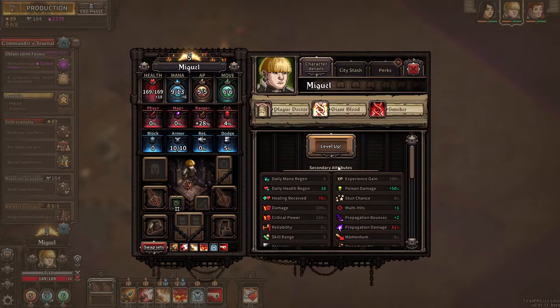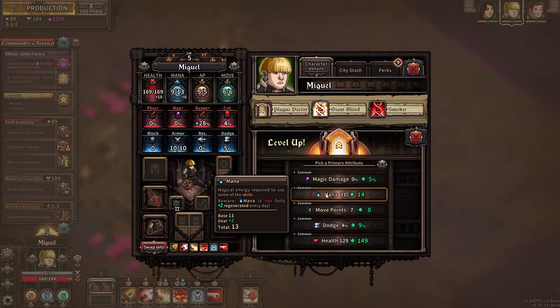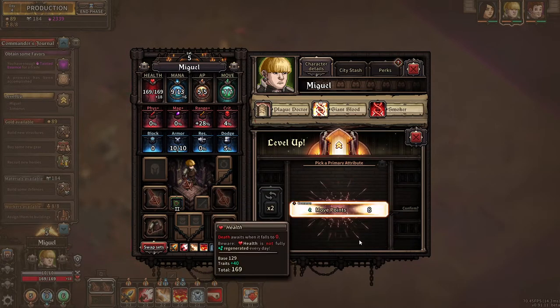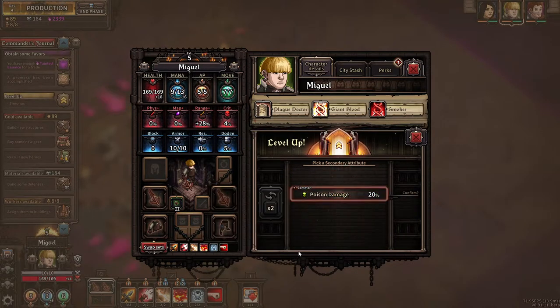Miguel — come on man. Move points eight — I actually really do like that because move points is kind of a sore spot for him. So let's do it. Stun chance, poison — oh my god, just all the poison. I love it.